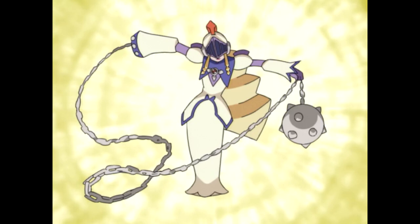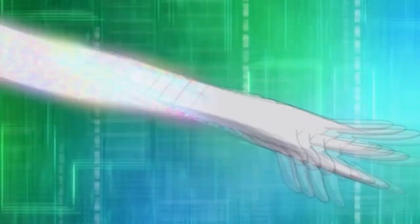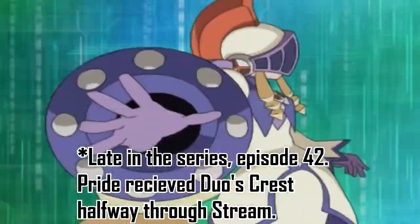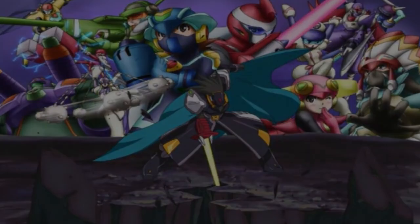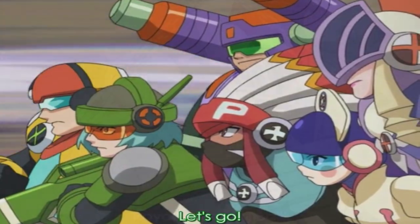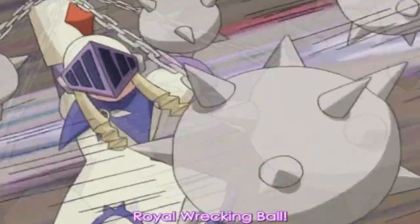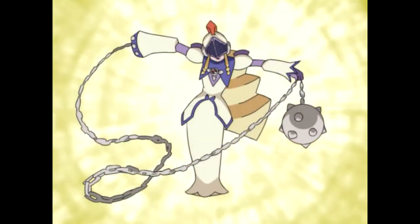However, I have a hunch that the reason they went with this design is because it's less detailed, and it would be easier to animate. I can't blame them in that regard, since CrossFusion Nightman was brought in about halfway through the series, and by the end of the stream, we had 13 CrossFusion Navis in the same scene. Since Pride and Nightman were basically glorified background characters at this point, and their primary attack method was just swinging around a ball and chain or shooting it like a missile, it would make sense for the animation team to give them a simpler design to save money while animating their action sequences.